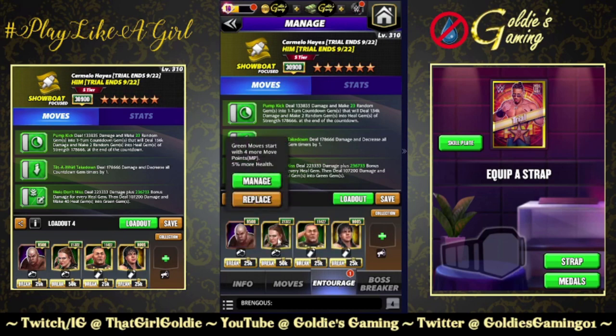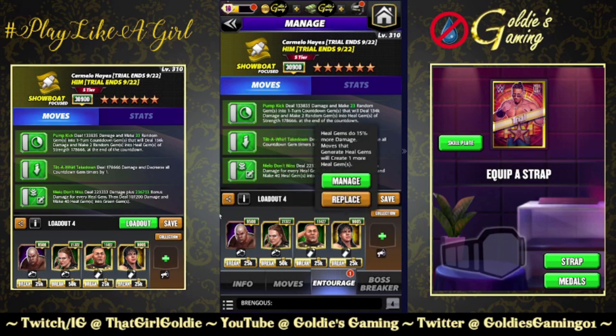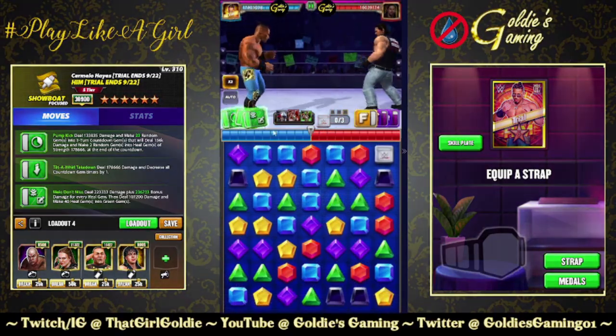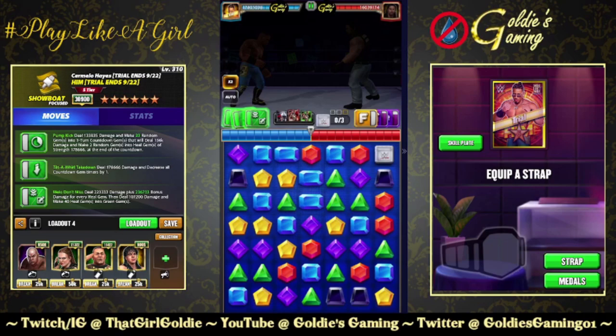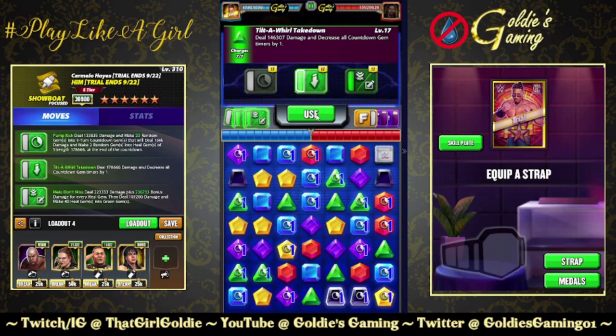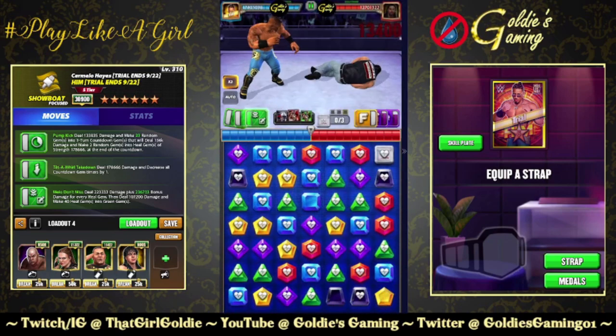Entourage for this: Steel for green MP, Tech Ronda for 150% more damage to our heal gems, Tech Cena — because I don't have Motubeki, I am 100 shards short, grumble grumble — we're going to get an extra countdown gem here, so we're going to get 46 heal gems instead of 44 when all is said and done. And one Chew Free Kid — heal gems do 15% more damage. JBL has 16 million health. We're going to do the pump kick, tilt-a-whirl takedown, and then all of our heal gems.